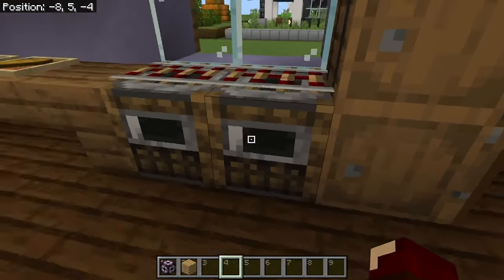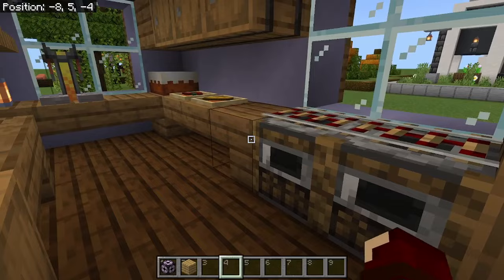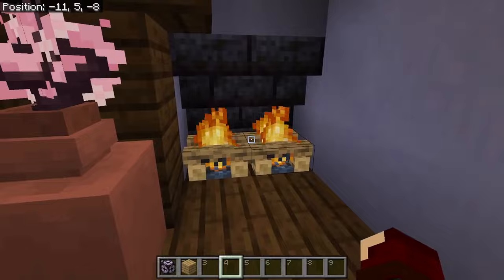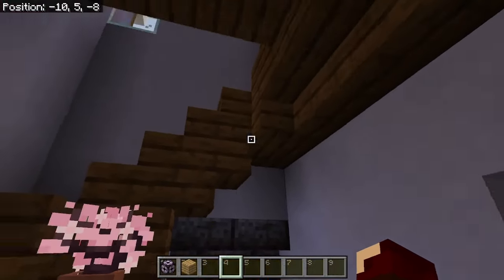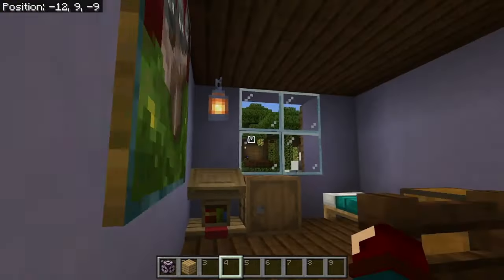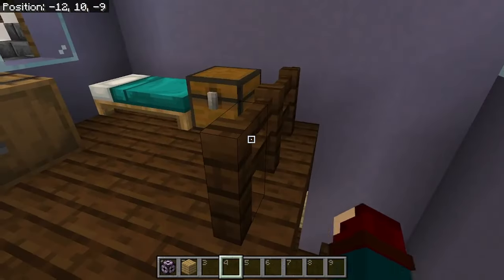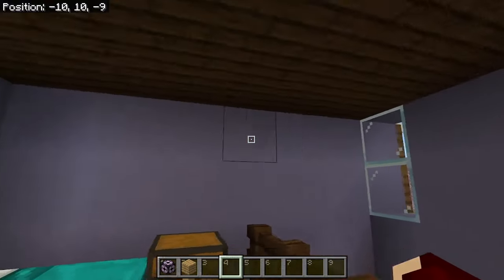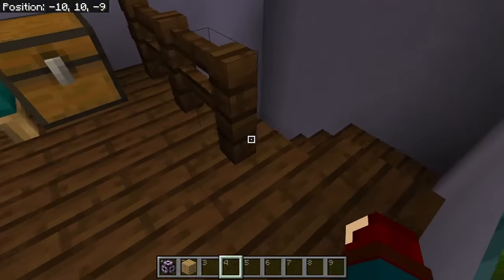It even works for furniture blocks like the smoker — it just looks really, really nice. We've got the jukebox, got the chimney, which kind of blends in here. We walk upstairs and there's just a very simple bedroom. It kind of reminds me of a child's room, but with the limited space, this is the best thing I could do.